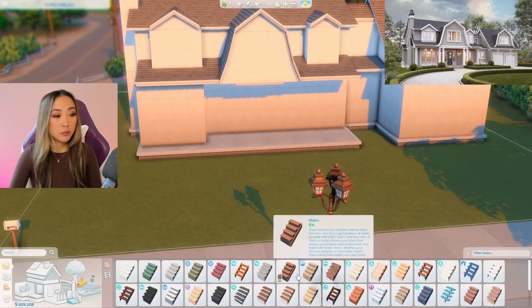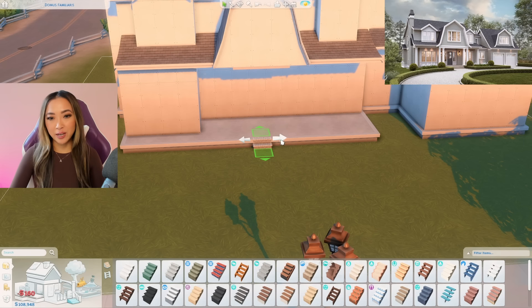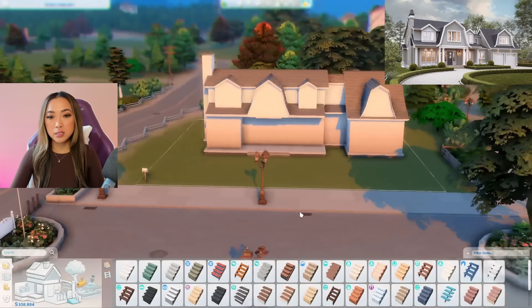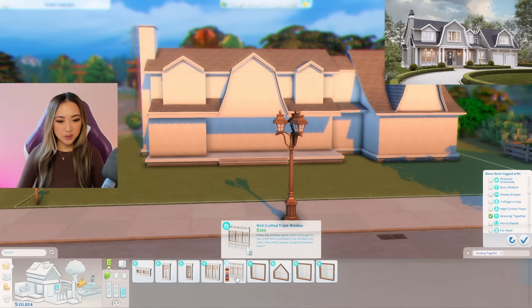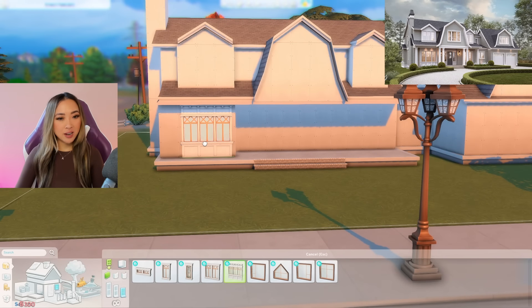I'm going into this build with a completely different outlook — I'm really not thinking about the money at all, not stressed one bit. I guess the Sims kind of reflects real life in that way: you have more money, you don't stress as much. Here is the basic shell of the home — I think it's pretty accurate to the photograph in terms of proportions. I had something specific in mind for the windows: this particular one from the Get Together expansion pack.